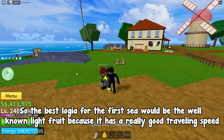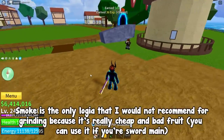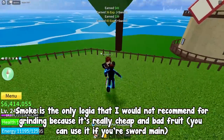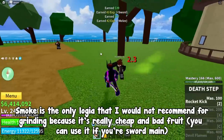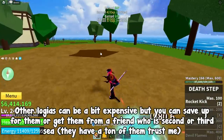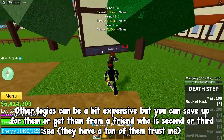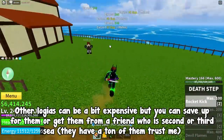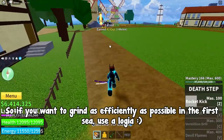The best logia for the first sea would be the well-known light fruit because it has a really good traveling speed. Smoke is the only logia I would not recommend for grinding because it's a really cheap and bad fruit — you can use it if you're a sword main. Other logias can be a bit expensive but you can save up for them or get them from a friend who is in the second or third sea, they have a ton of them. So if you want to grind as efficiently as possible in the first sea, use a logia.